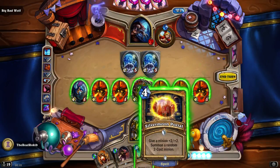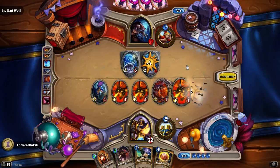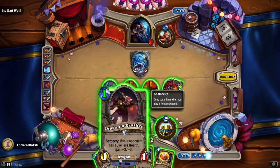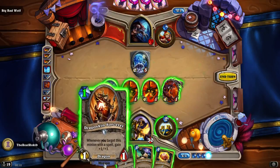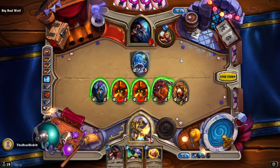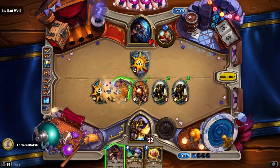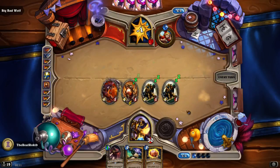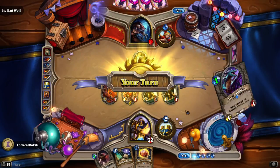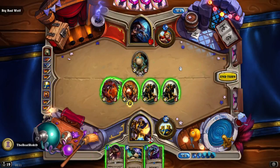Give a minion plus two plus two, summon a random two-cost minion — let's get rid of these clowns. I'm gonna target this minion. Power flows through minions — zero power, reporting for duty. And one to the face. Threw down a frog, should be quite easy here in theory. Summon a random two-cost minion, so it'll be five and then six-six.